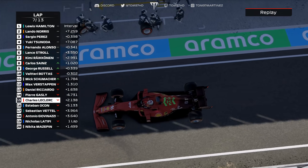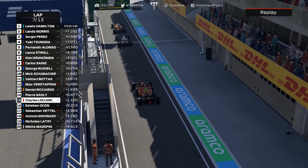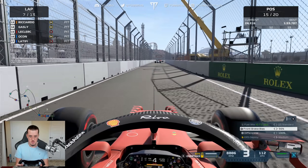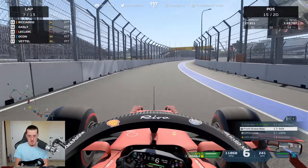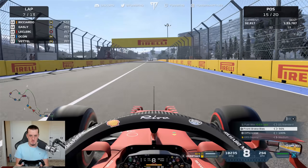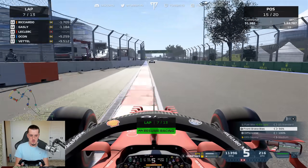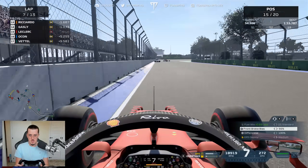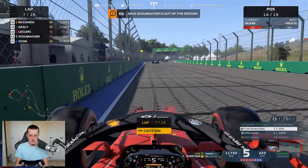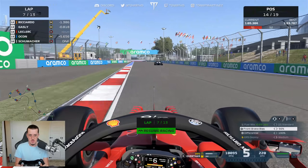3.6 seconds — not the best stop but it'll do. Ricciardo jumps Gasly in the stops. Now we have the tyre advantage and we need to push. Completely messed up the pit limiter exit — thought I pressed it but clearly not, had to press it again, so we've lost a little bit of time. But let's close the gap ASAP. There's a yellow flag ahead — someone's broken down.